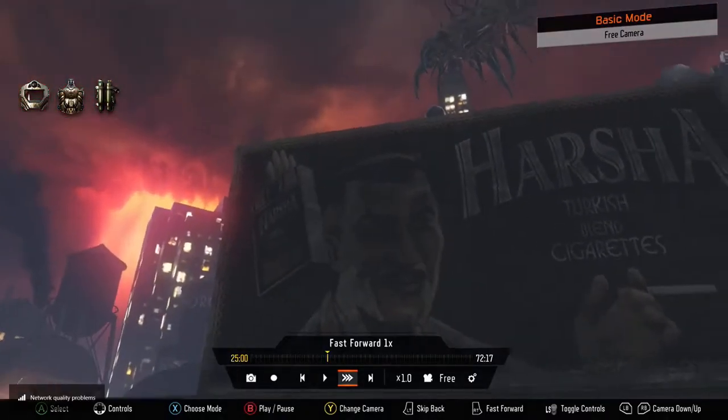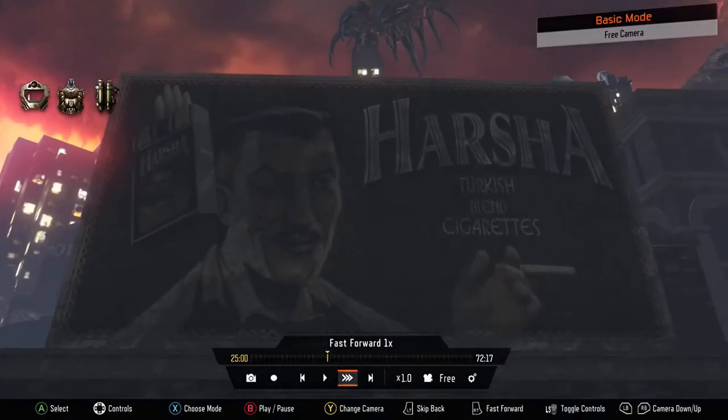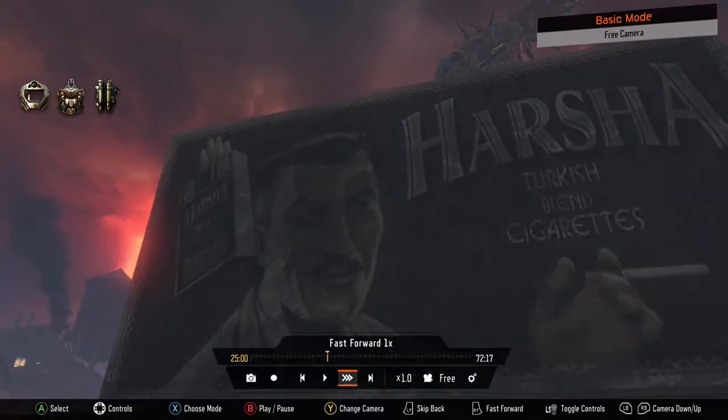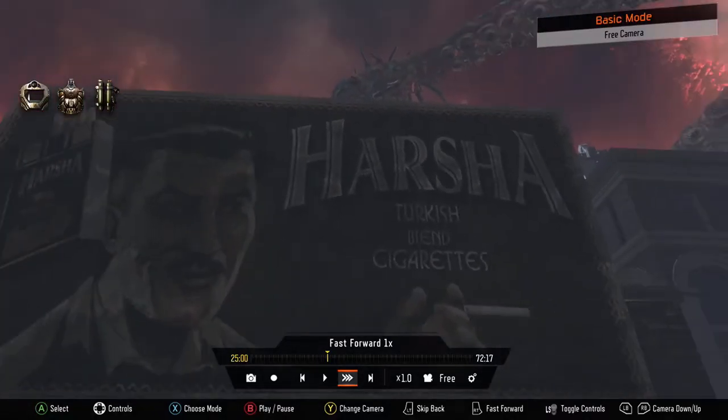First things first, if I can zoom in on the cigarettes in the box — the smokestacks — for them to use four cigarettes was like a big red flag for me. Now, everything in here isn't 100% concrete because I think with Easter eggs, they can't make it exact or people would figure it out right away. And keep in mind, being that it was never figured out, they did a good job. The smokestacks of the Titanic look like the four cigarettes that are in the box.